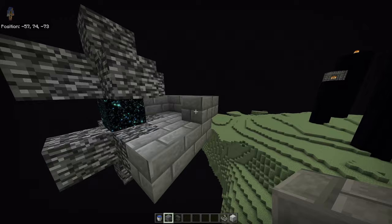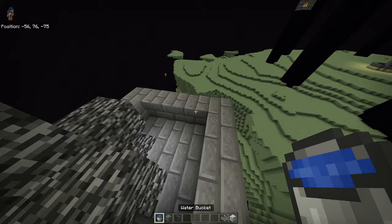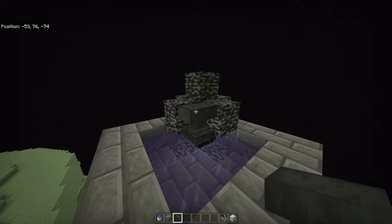Once you have the platform built, place your water in the corner. When you want to duplicate items, place them right there — they will drop down and the end beam will pop up, which means they will get duplicated.